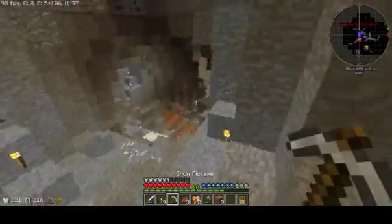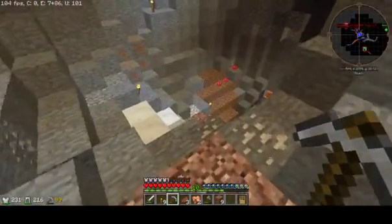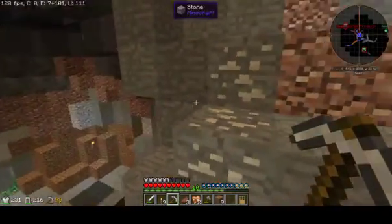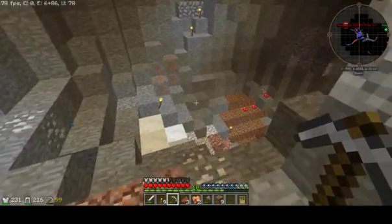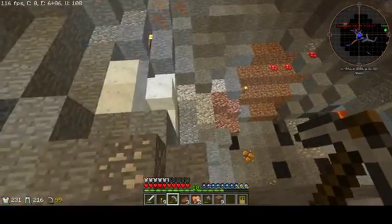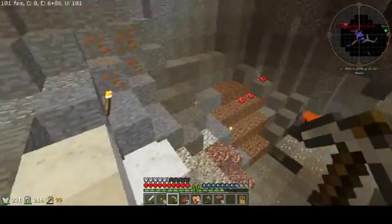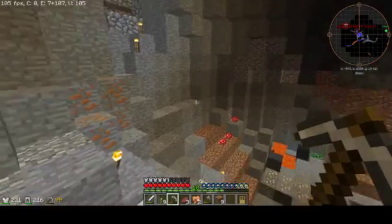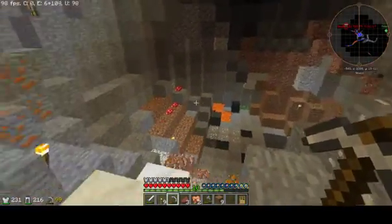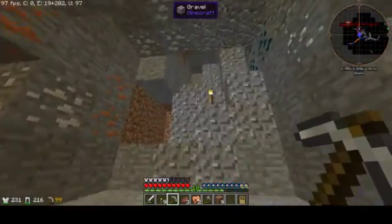So we'll flatten up here, dig that out a bit, flatten up here, go about to this point — then we'll make a nice curved staircase up to about right here, flatten that section. We'll go right from there, put some water on that, and dig out that direction too. That's what I think we'll do with this place right now.